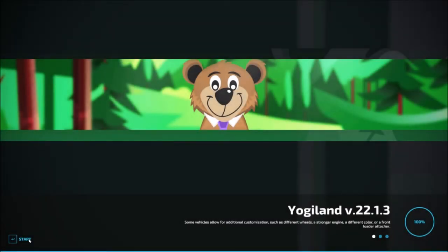Hello and welcome back to another map showcase. Today's map is a map from Farming Simulator 19 converted to 22 called Yogi Land. So let's head in and take a look at the map.